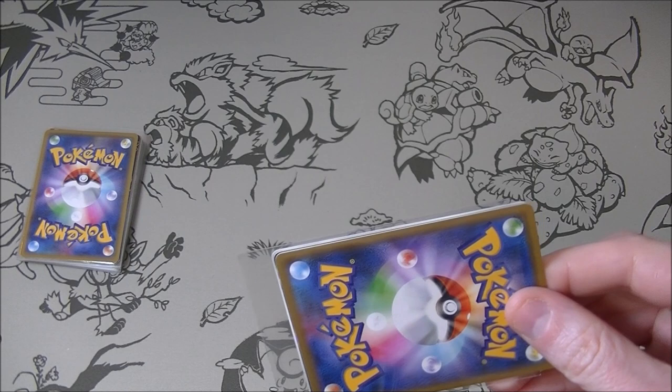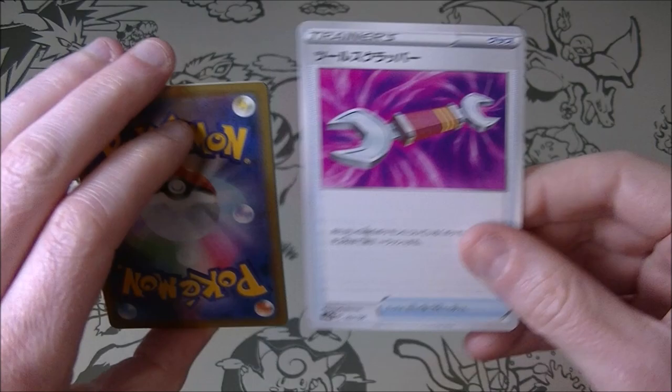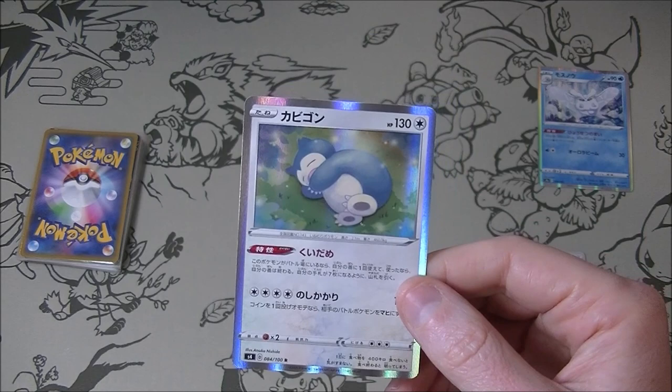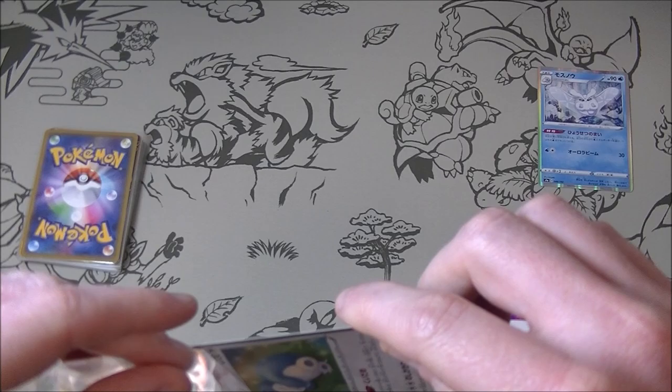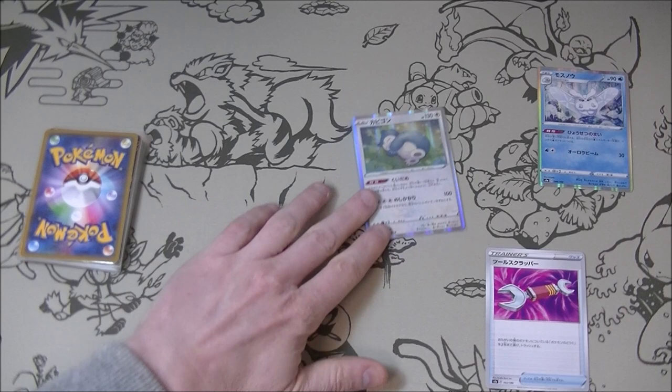Alright, let's do this. We got a Tool Scrapper — not bad. We've got Frost Moth, pretty good but reprinted. And we have a Snorlax, which is actually pretty good. These Snorlax — the Gormandize one — are probably three to five bucks depending on where you go, and the artwork is great. I really want the English promo one where he's doing a belly flop. That's a pretty good return for a 500-yen mystery pack.